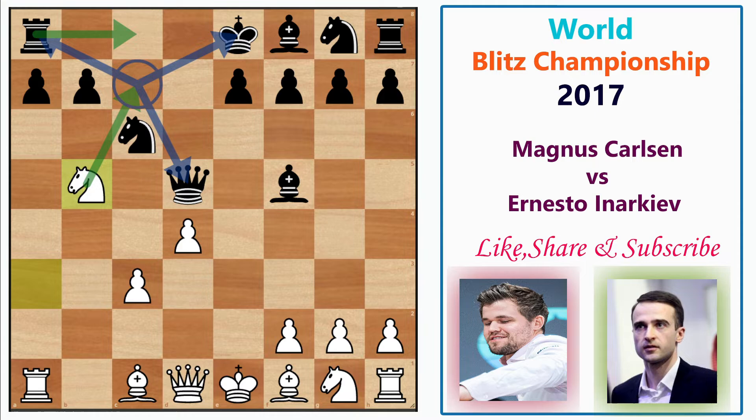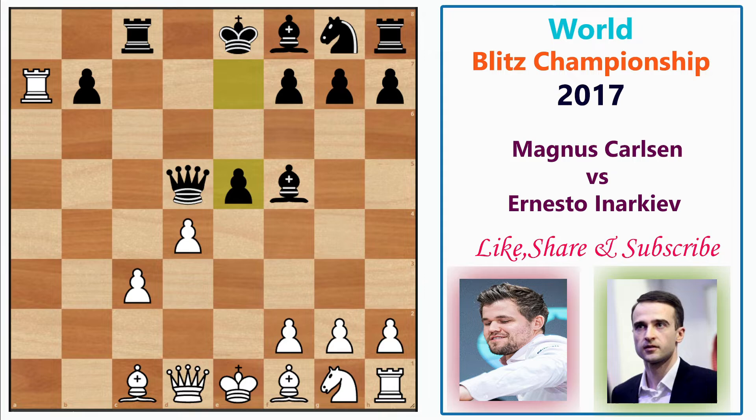After queen takes d5 we have Na3, trying to go to the b5 square. After Bf5, he plays Nb5, trying to fork everything. After this the rook on c8 is pretty much forced, so he plays Rc8, and after knight takes a7, knight takes a7, we have rook takes a7.